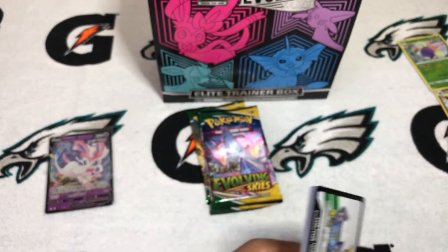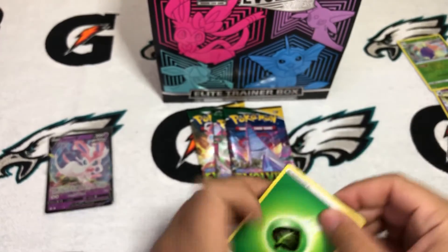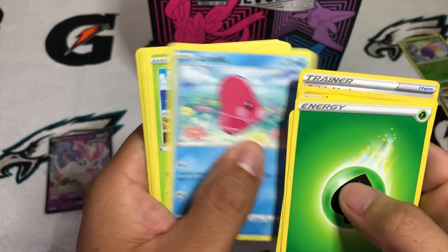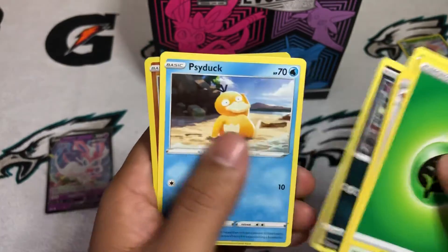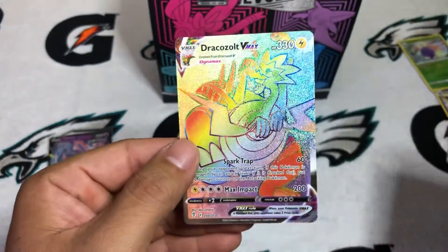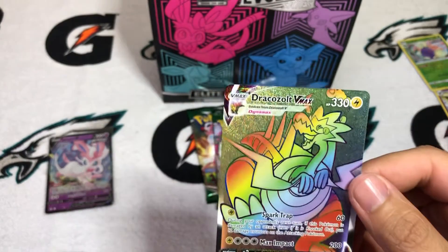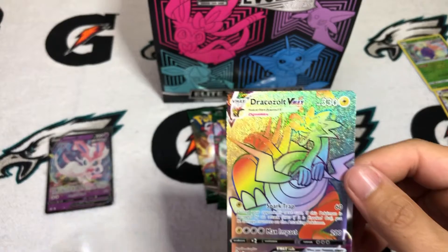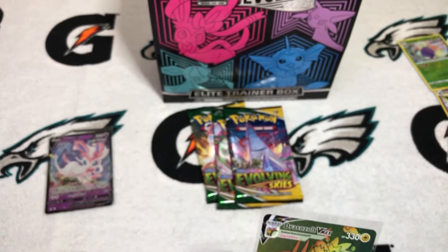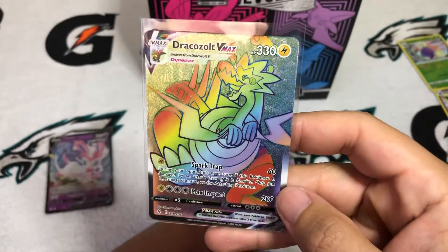There's a white coat. We've got three more packs after this. Lantern, Spirit Mask, Psyduck, Hitmonchan Reverse — that's a nice-looking card. And whoa! A Rainbow Rare — Dracozolt VMAX! That is nice. It's always great to get a rainbow. I still haven't looked into the values of all these cards, but I know that any rainbow is always a great pull.